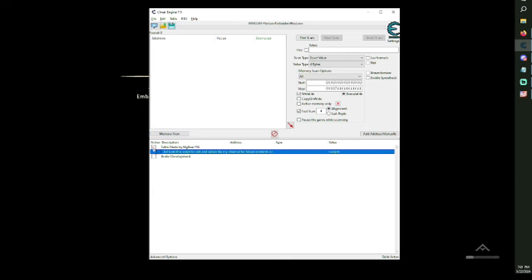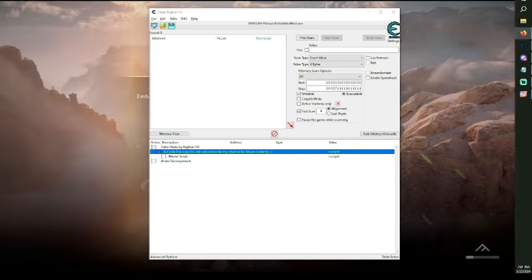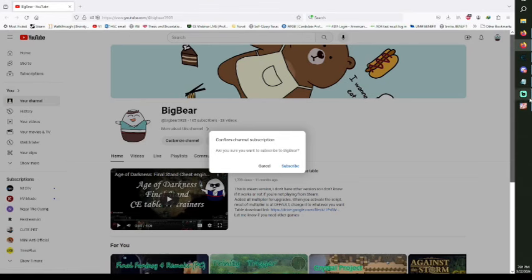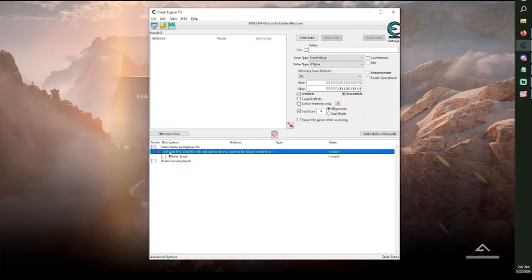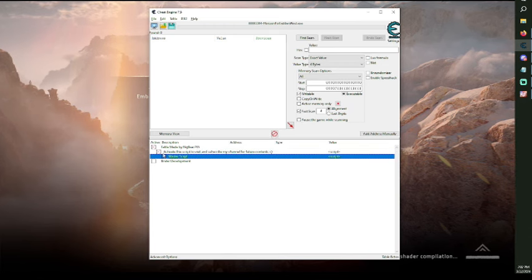Let's go back to this table. I've added a script that brings you to the page asking you to subscribe to the channel. If you feel it was worthwhile, click subscribe. Thank you so much. If you don't like that, you can just take the main script out so you don't have to activate it all the time.